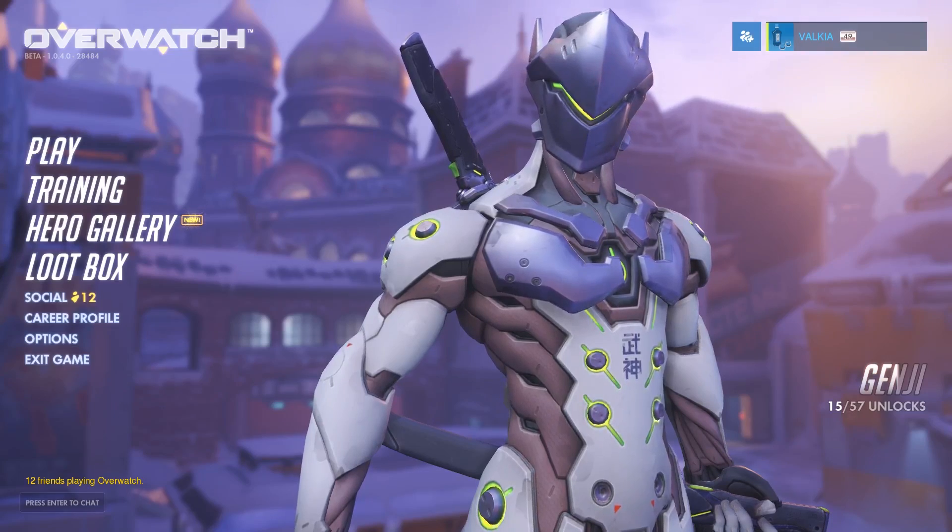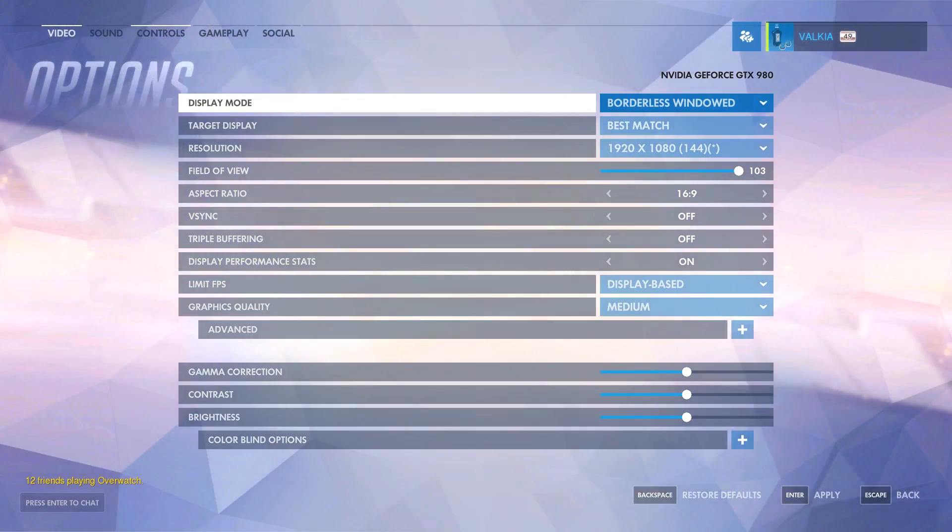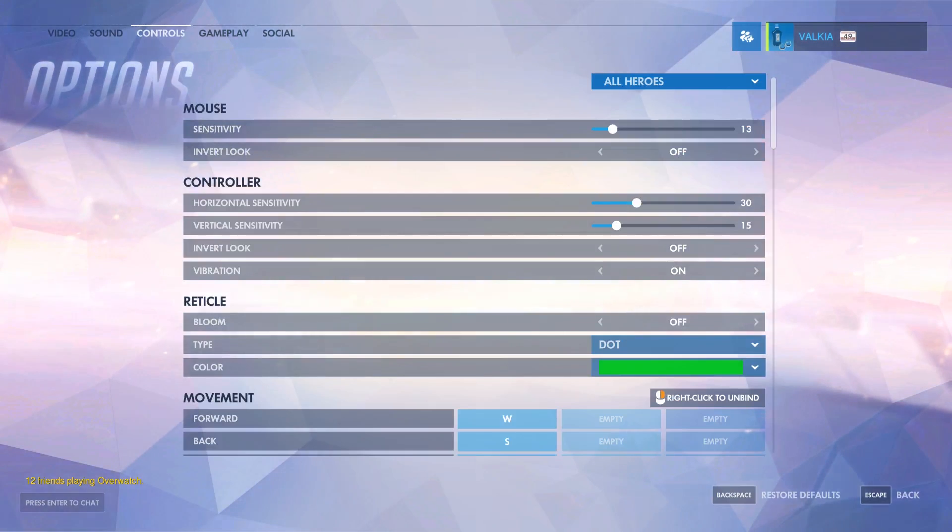Welcome everybody! I'm Valkyrie and we're going to take a look at the crosshair options on Overwatch. You can find this under Options, Controls, and then on the third category down, Reticle.